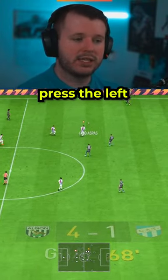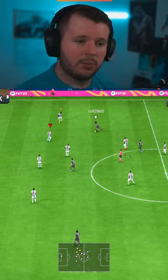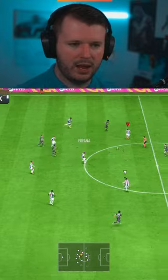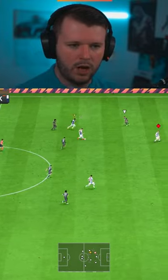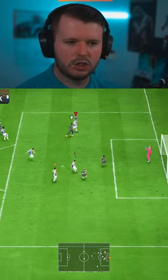How do you do the player lock thing? Press the left analog stick and the right analog stick in, then use the right stick to switch and change player to who you want. So I press them both in, right stick switch, then I run — I want the ball — I press triangle, bang, and then I go for the finish and I miss.